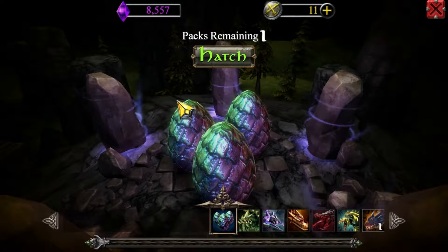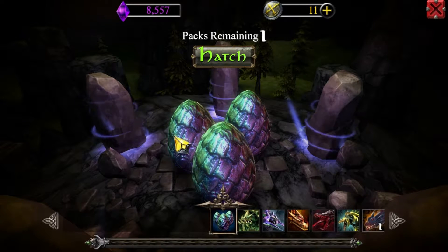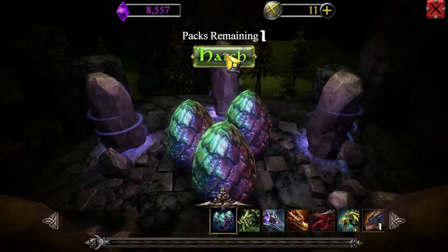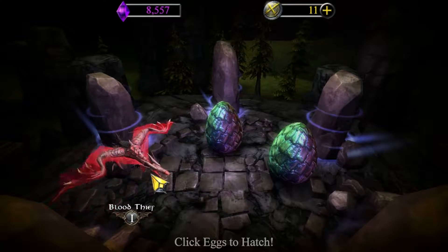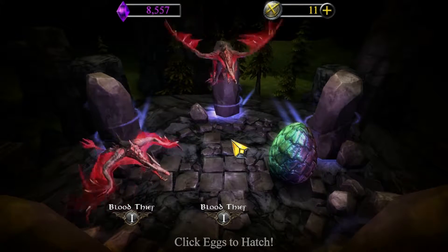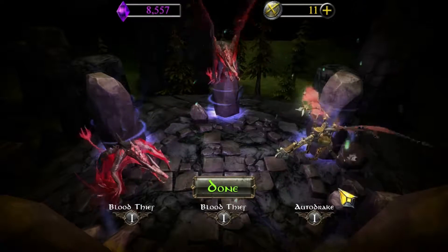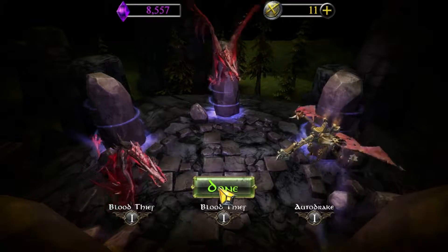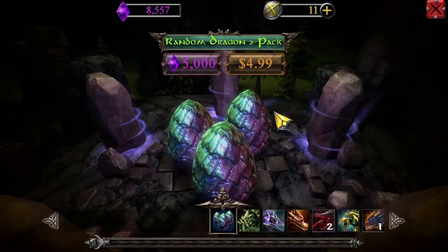This is the form of gaining dragons — you basically have to earn 5,000 gems and then you buy a 3-pack of dragon eggs which you can hatch. I've unlocked 3 sets of these and I got two Blood Thieves, so duplicates are possible. Some of the ideas behind the dragons are really cool — there's an auto drake which is like a mechanical thing, and there's also a paper craft one which is really cool.